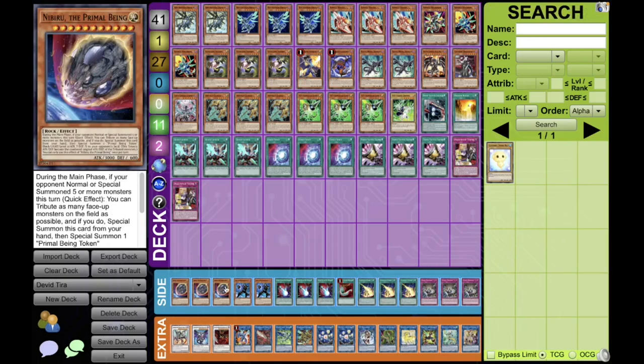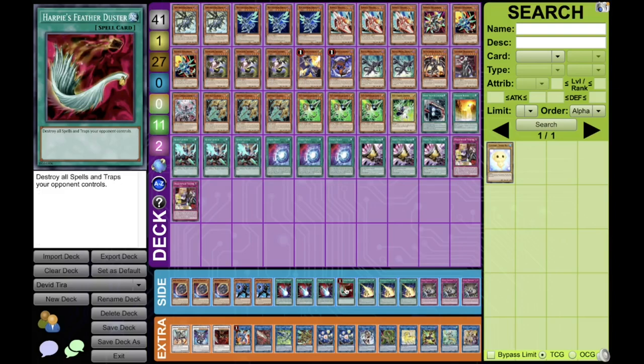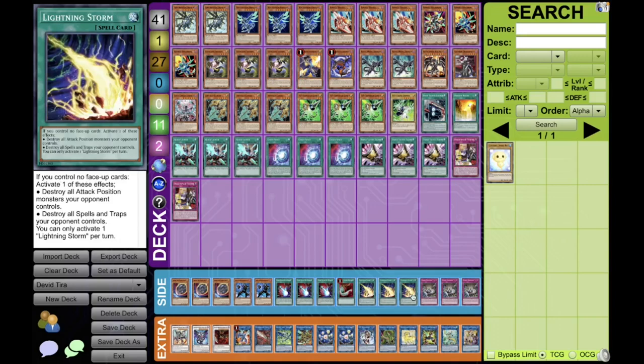For the side deck, he's playing Triple Nibiru, which is amazing for both the mirror match and against most of the mirror Elephant decks of the format — even if Brave Token is still a thing. The Double Radiant Kaiju. The Triple Dark Ruler No More, which is a card that has really been slept on recently because it's able to stop a lot of combo decks going second — I don't see a lot of decks playing it right now. A Single Feather Duster for the backrow hate alongside with the Triple Lightning Storm. And a free Evenly Matched to round up the 15-card side deck.